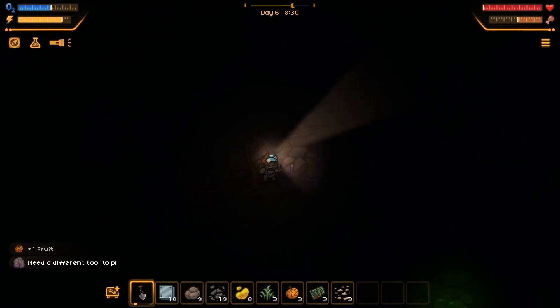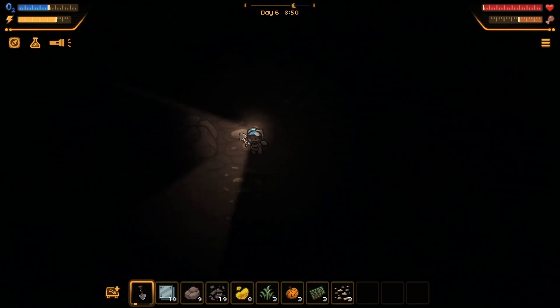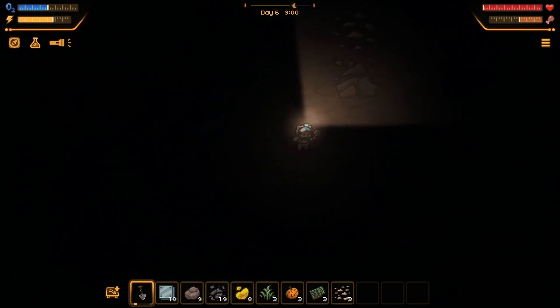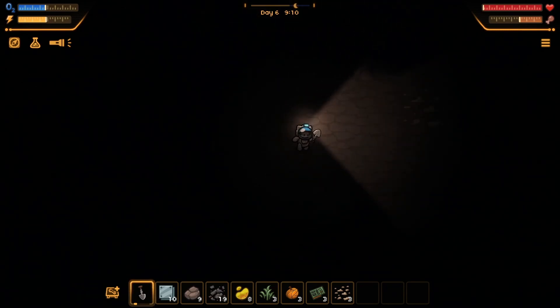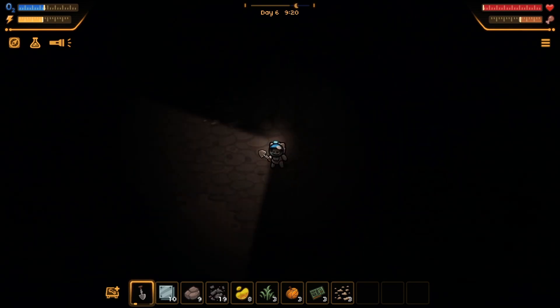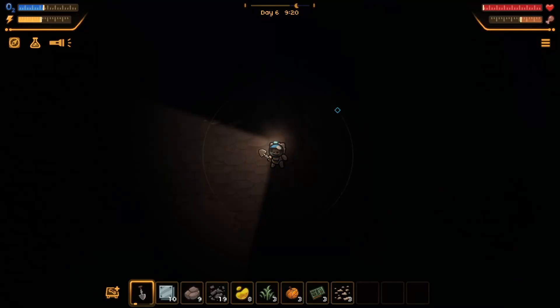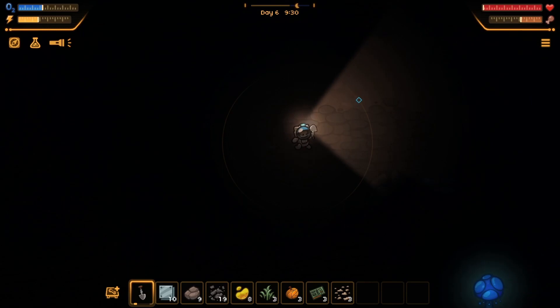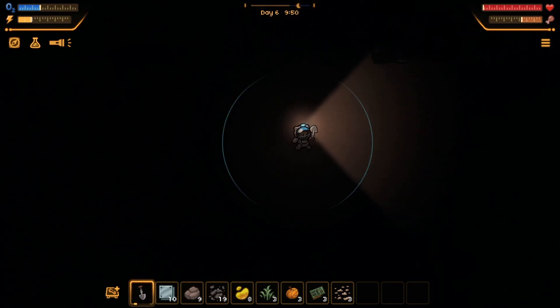That's sort of purple looking - different tool to pick that up. It's dark. I heard a creature - I'm gonna run. Make sure nobody's following me. I think I can right click to set a waypoint. Right mouse to place a waypoint. What's this? Recenter on player, zoom in, zoom out. That's cool - look at this! This way should be right back. Wait - this was it? I guess it was.